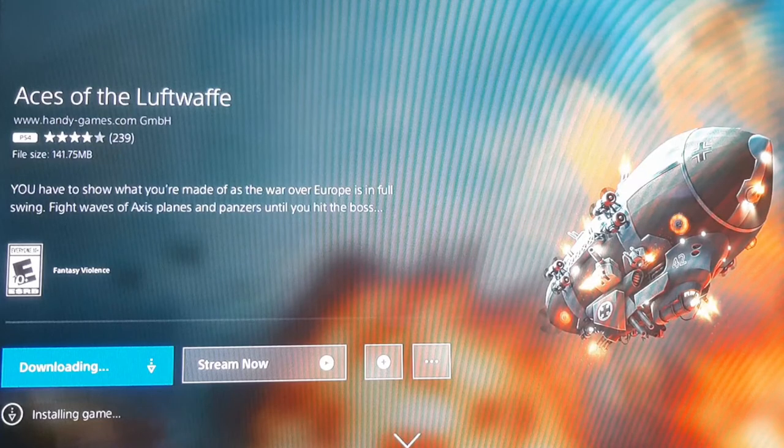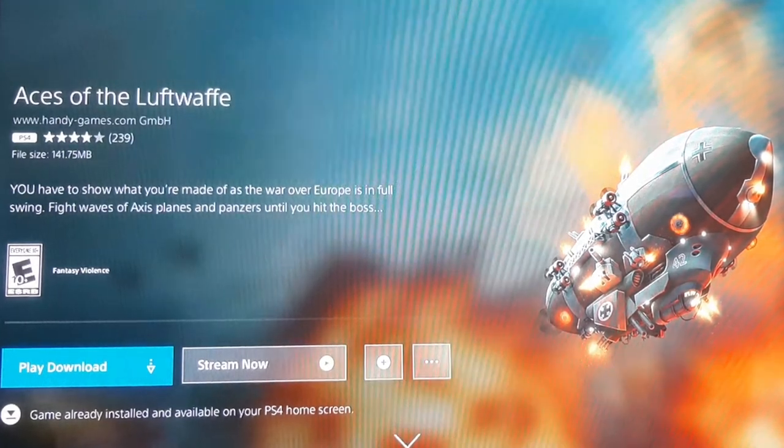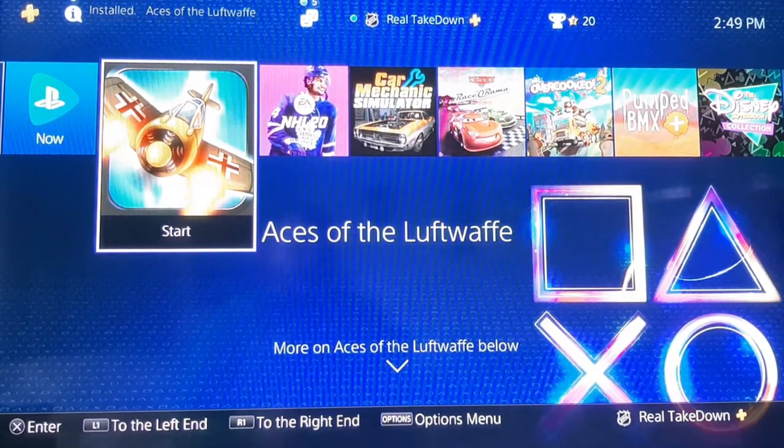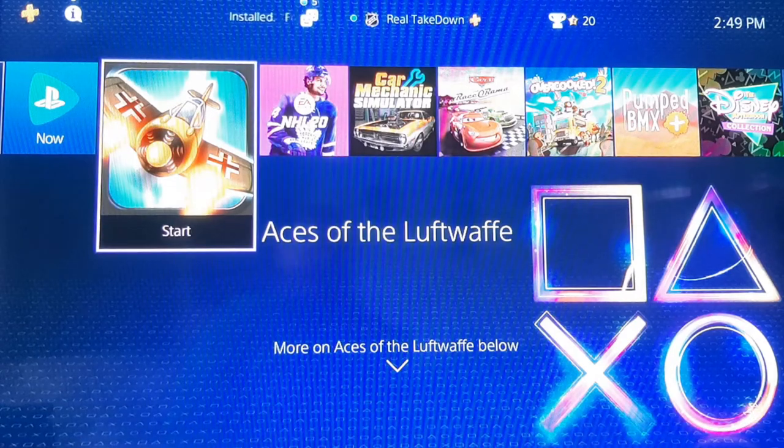The only thing you have to do as the person with the PlayStation Now account is download the game. You cannot game share the game until you have downloaded it. So the person who has PlayStation Now first has to go and download any games that your friend wants to game share. Now that it's installed, you get out of PlayStation Now and it's right there on your home screen. The reason downloadable content exists in PlayStation Now is simple — it's for when you don't have internet access, or if there's an issue with the servers. You can play the game as if you purchased it from the store.